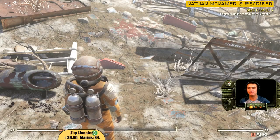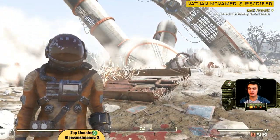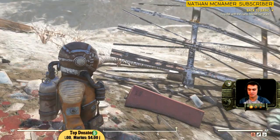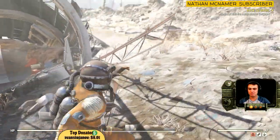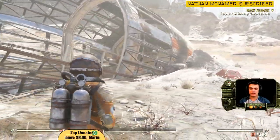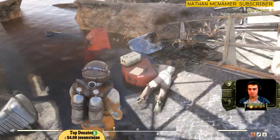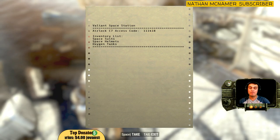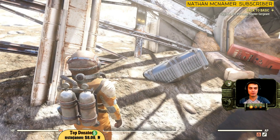So we got to the crash site — it's right behind the crashed space station. The location where you get the space suit is right behind it. You look for some sort of crashed cabin, walk up, and there's going to be a note. Here's the note: airlock C7 access code 111418.